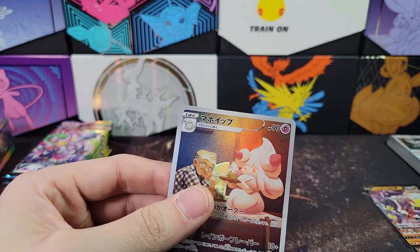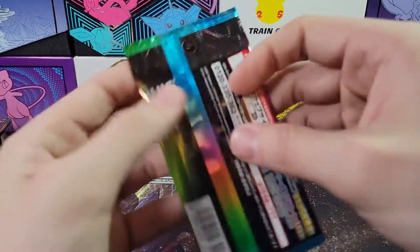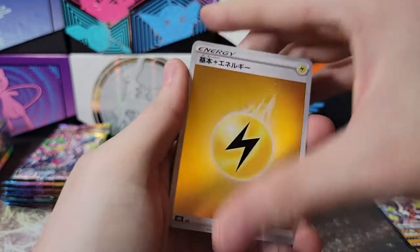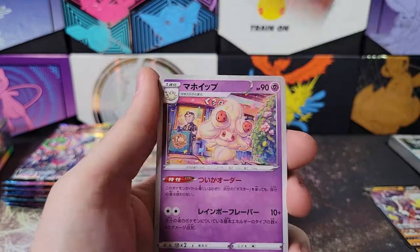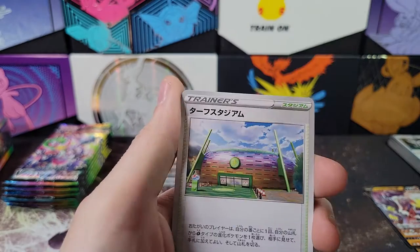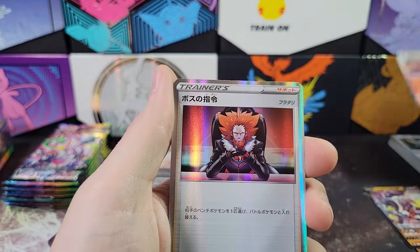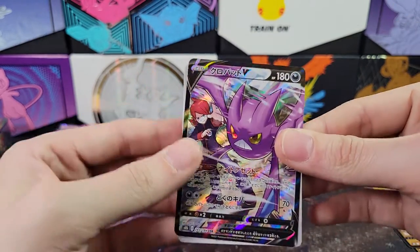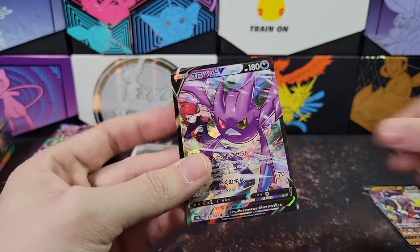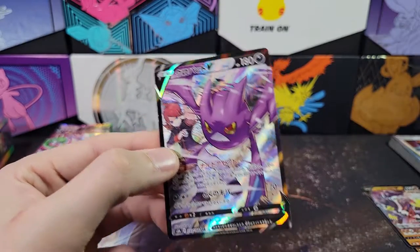Very cool, very rainbow-y. Unfortunately I do have this one already. Kakuna, Sobble, Castform sunny form, Alcremie, Punchies, and a stadium, a Charizard hollow, and Boss's Orders. Oh — we got our character super rare already! It's a Crobat, and a Dedenne reverse. But this Crobat — that's cool. I think I do have this one, I'm not positive.